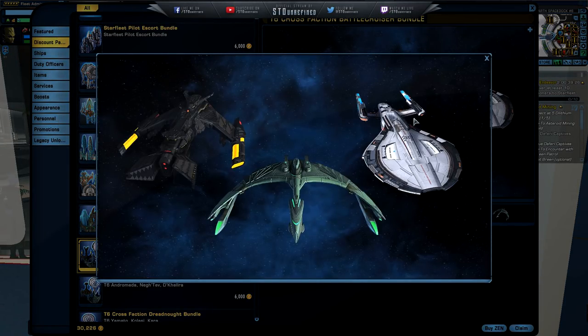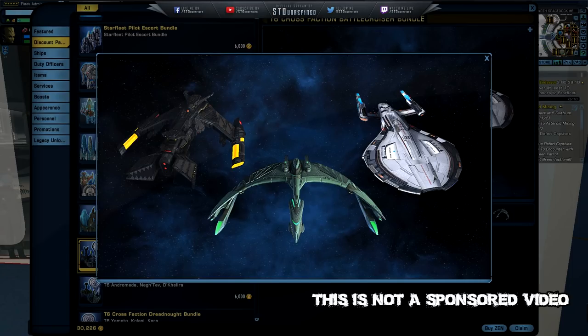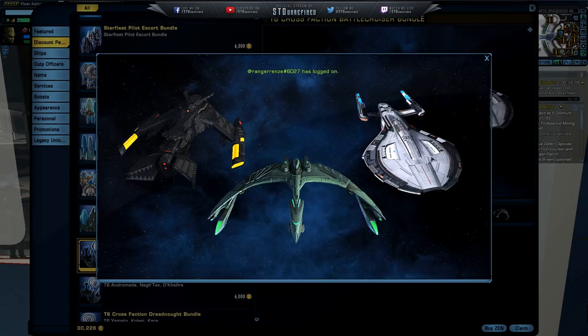As you guys can see, with the Federation ship we are going to cover today — and later I'm going to do the Klingon and Romulan ones as well, so stay tuned for that. The reason I'm doing this is because this is not a particularly new ship; it's been out for maybe two or three years. We're going to go through all the information, the customization, the visuals, take this thing into battle, and see how awesome it is. Let's get to it.